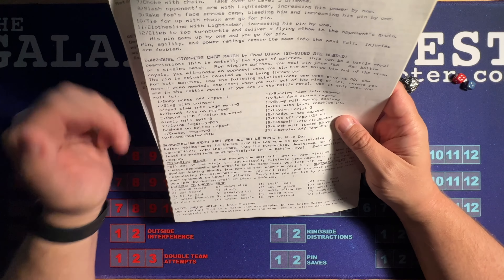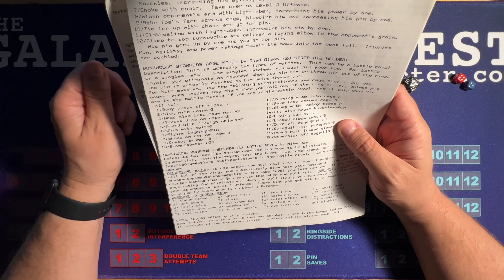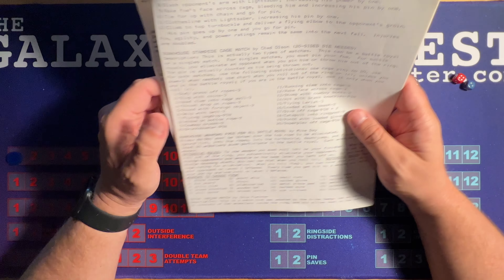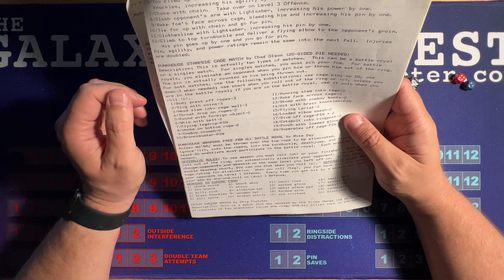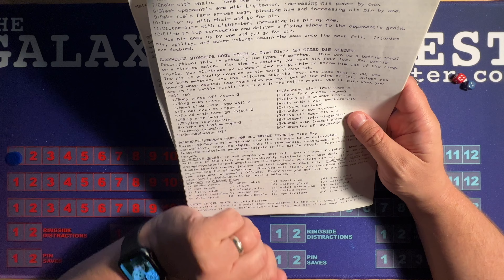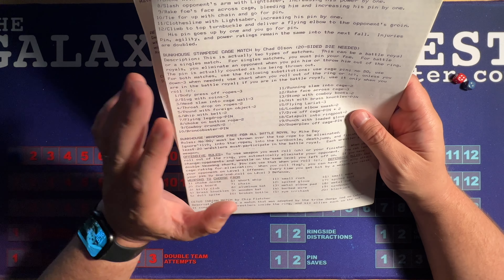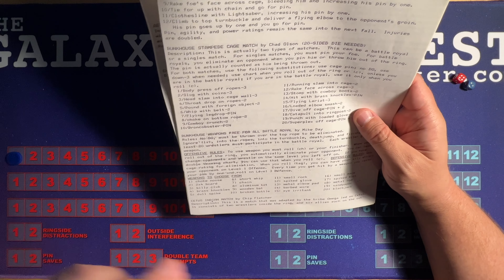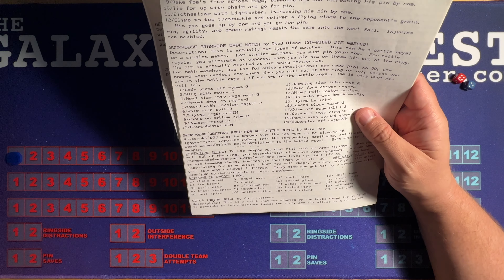Let's go over the rules. This is actually two types of matches — it can be a battle royal or a singles match, and we're going to play this as a singles match. For singles matches, you must pin your foe. For battle royals, you eliminate an opponent. When you pin or throw him out of the ring, the pin is counted as him being thrown out.